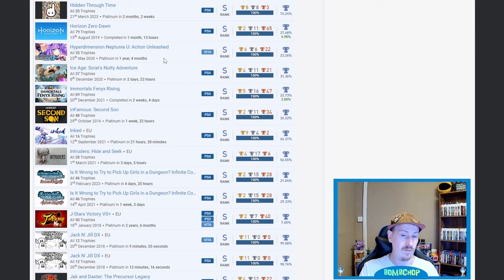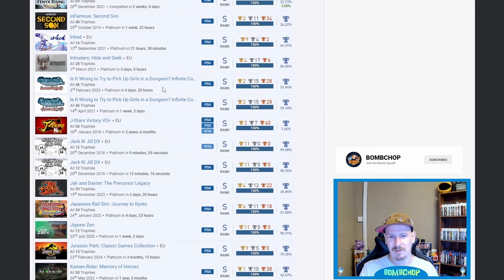Hyperdimension Neptunia U is one I'd like to add to my Vita collection in the near future, though I don't even know if it's possible anymore. Ice Age Scrat's Nutty Adventure — nice. Immortals Fenyx Rising — beautiful. Infamous Second Son — amazing game. Is It Wrong to Try to Pick Up Girls in a Dungeon? — Infinite Combate — I own one version and I thought the game was really poor, felt like an anime cash grab, but fair play on getting both platinums.